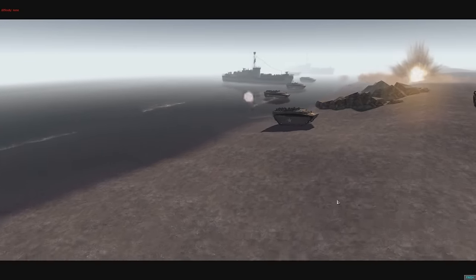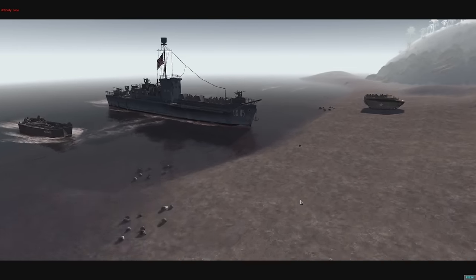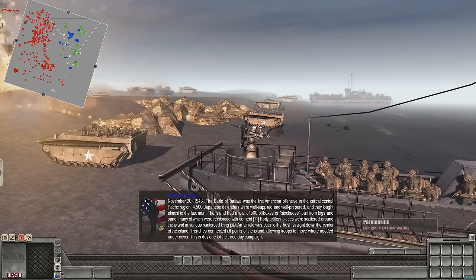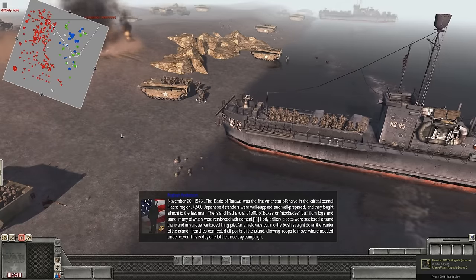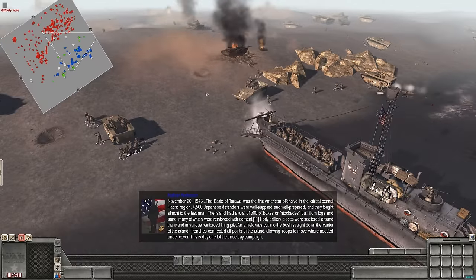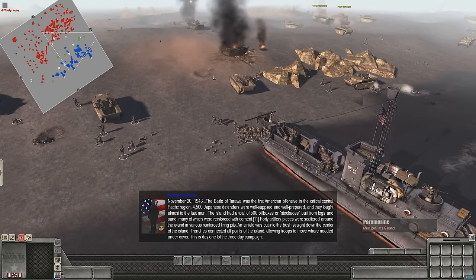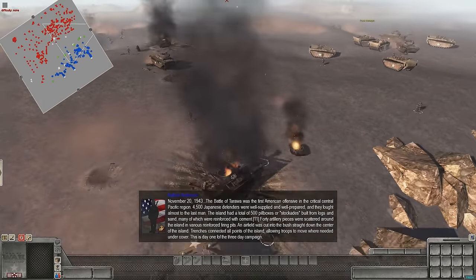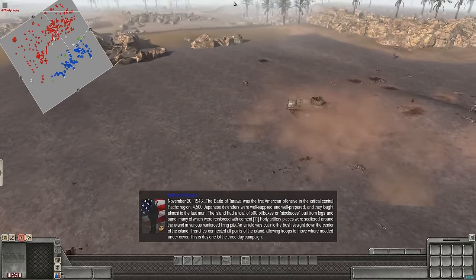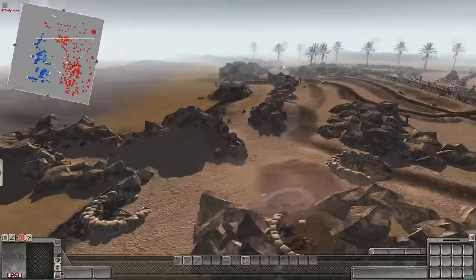We have the main landing being initiated right now, and that looks pretty freaking cool. We've got these massive U.S. Navy vessels, and the men on them are Marines. November 20th, 1943 — the Battle of Tarawa was the first American offensive in the critical Central Pacific region. 4,500 Japanese defenders were well-supplied and well-prepared, and they fought almost to the last man. The island had 500 pillboxes or stockades built from logs, sand, and concrete. 40 artillery pieces were scattered around the island in reinforced firing pits, and an airfield was cut into the bush.